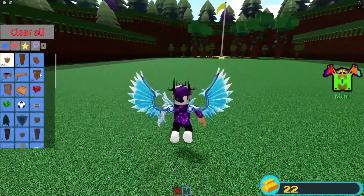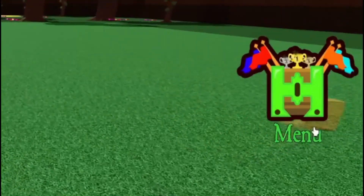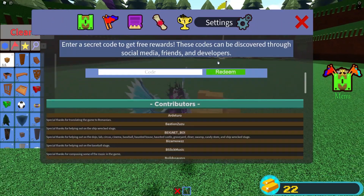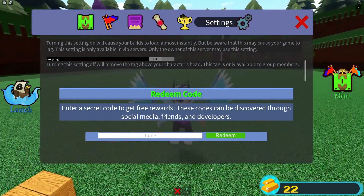In Build a Boat for Treasure, to claim codes, go to the right and click on the message menu, then click on the settings button, scroll down and the code menu will come up. These codes are in no particular order, so let's just get into it.